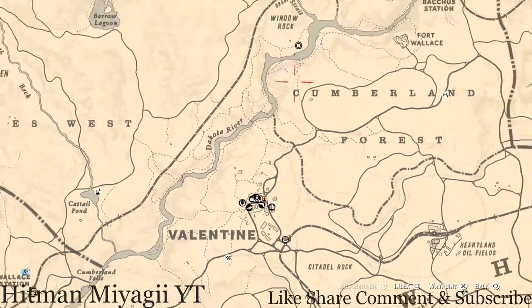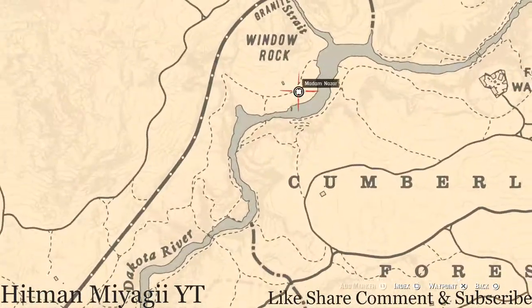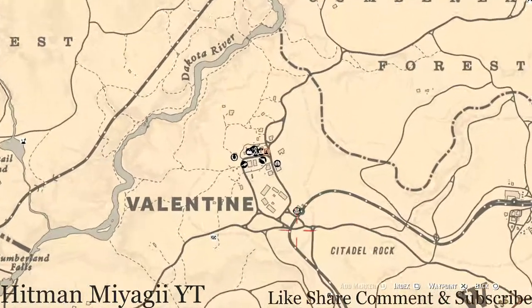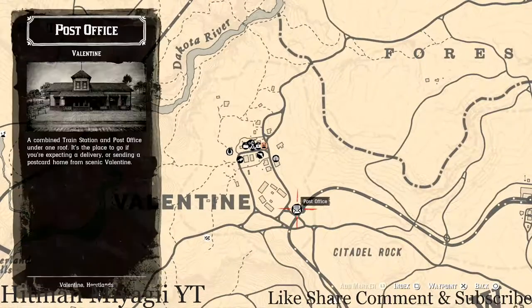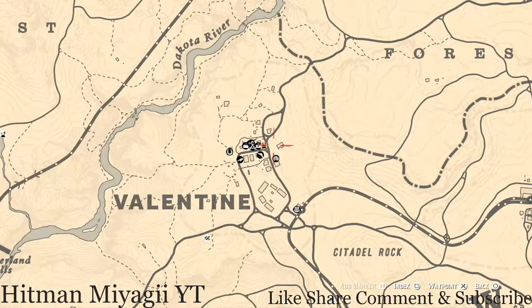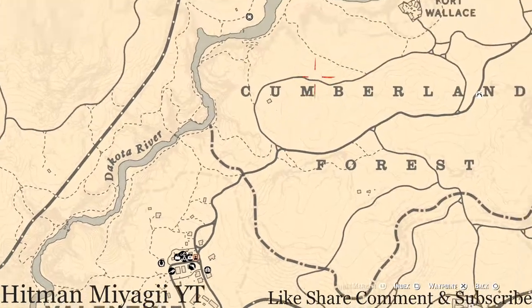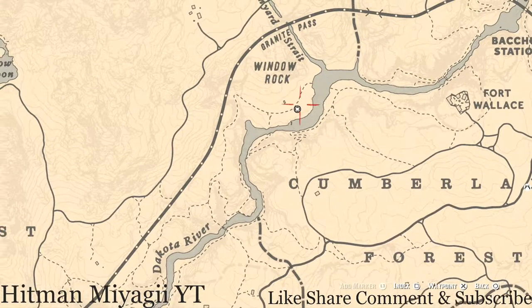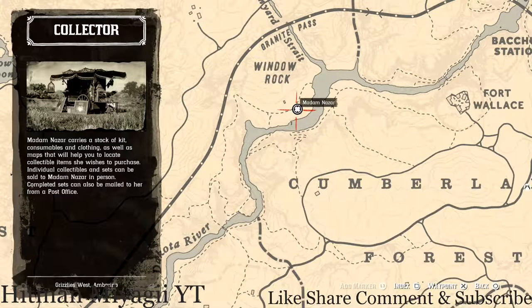How I personally get to her when she's at the Window Rock location: I simply fast travel to the Valentine post office and run up through Cumberland Forest. I get to this dotted line, take the dotted line down and around to Madame Nazar, who is right here. She will be here until 1 a.m. — because of the time change, everything is an hour earlier.